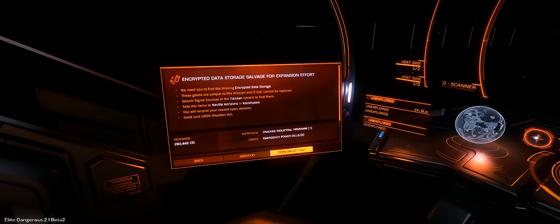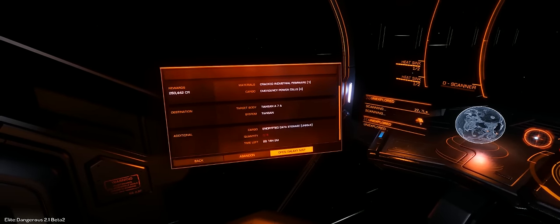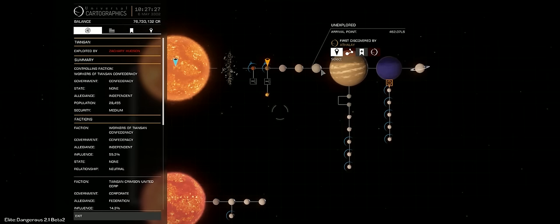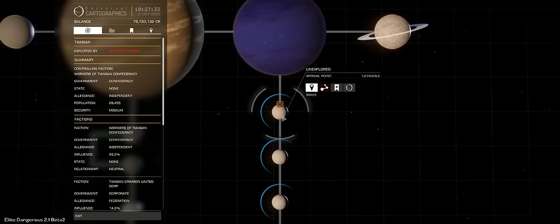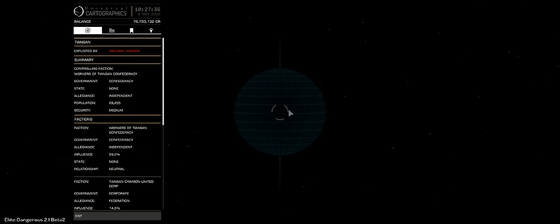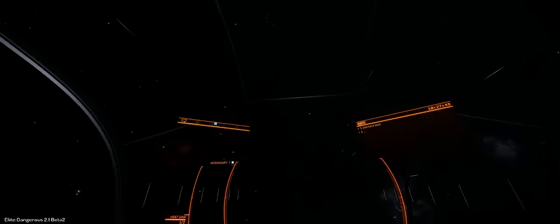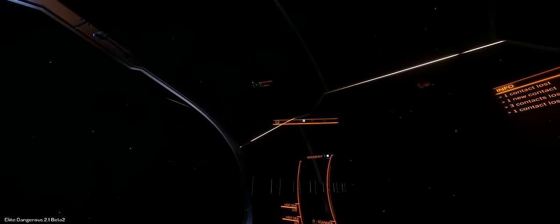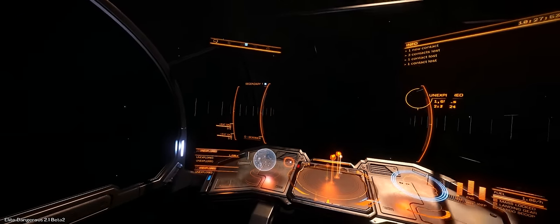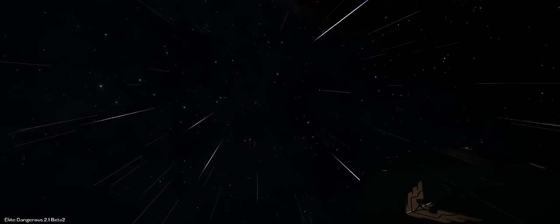Going to the mission, it shows us we need to head to moon A7A. Whereas previously you'd just fly around randomly in space — even slowing your ship to its slowest supercruise speed and waiting for a signal source to spawn — now we need to find a specific location. Doing a scan gives us a rough idea, but it's not the exact precise location; we still need to do a little bit of searching. And just sitting in a spot at the slowest speed will not spawn the mission signal source, rather than just a standard one.